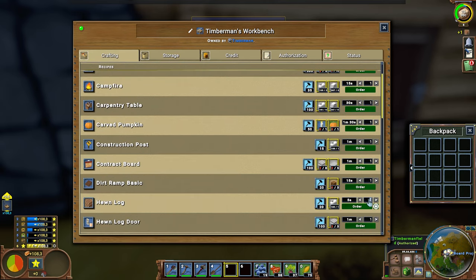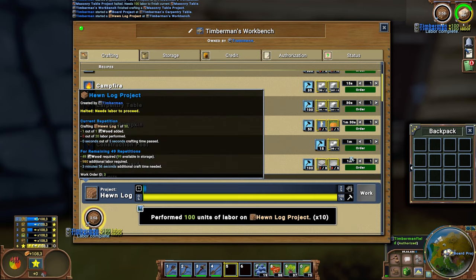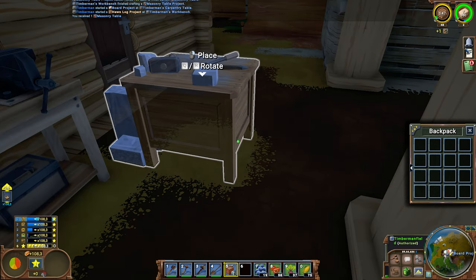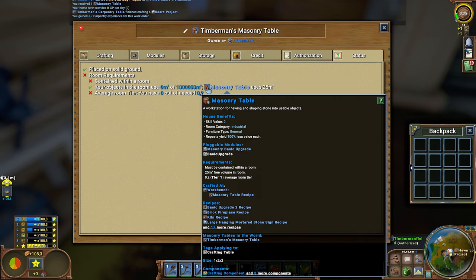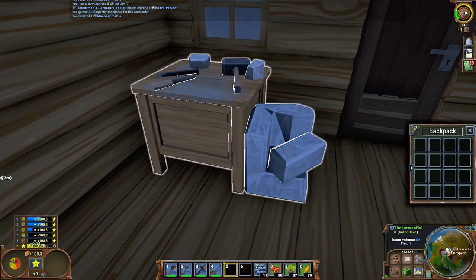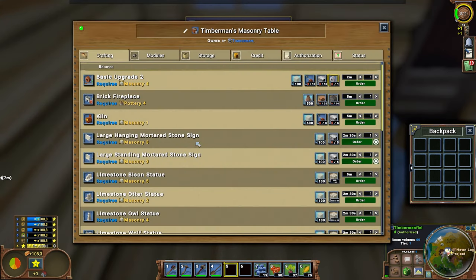I need some more locks - I'm going to craft 50. From the wooden boards you can make more furniture. Now we got the masonry table and I'm not quite sure where to place it. It says room category industrial, furniture type general - so this is just a general room type of furniture. Let's place it right down there and take a look in this workbench.